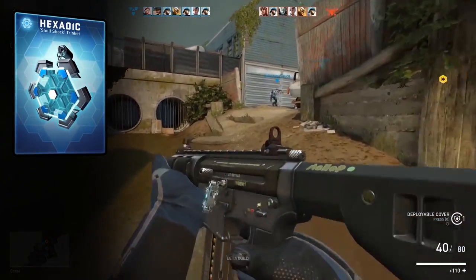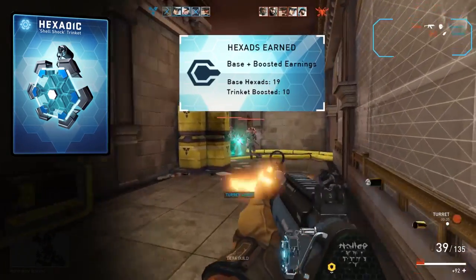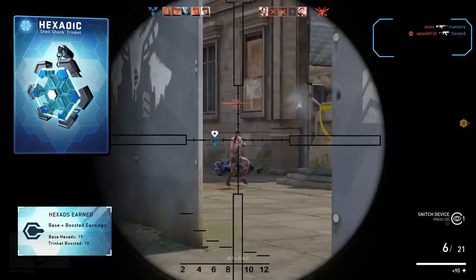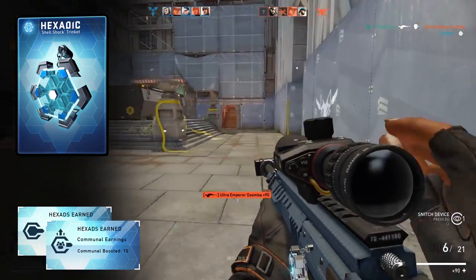Introducing the new Hexadick Trinket. This shiny chunk of metal will not only add some shine to your gun in the kill feed, but also increases your Hexad earn rate by 50%, and everyone else on the server by 5%. These stack too, so if you and 9 other players have it equipped, you'll all be earning double the Hexads.